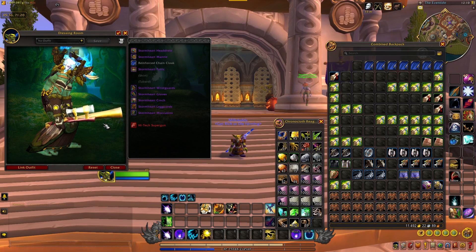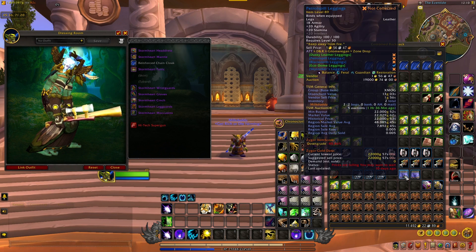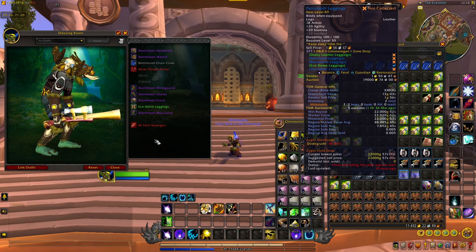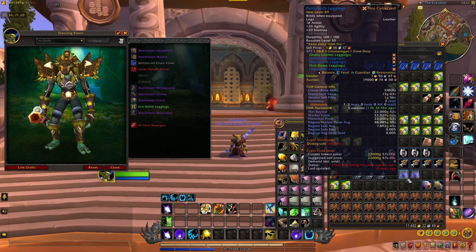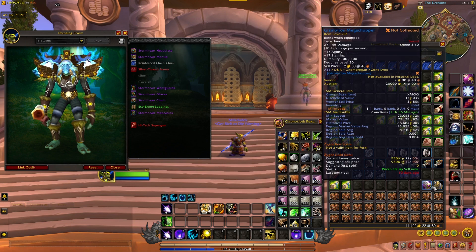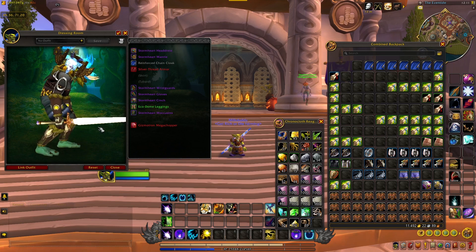It's a decent-looking gun. Then I got two petrol spill leggings going for about 22,000 on my server. Not too bad — these will sell. They'll take a little while but they'll sell off eventually. Then I got a gizmotron mega-chopper, about 73,000 gold on my server. Another one of those Gnomeregan-only items — unique, pretty cool-looking sword.